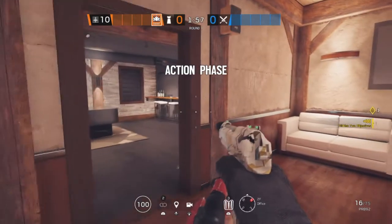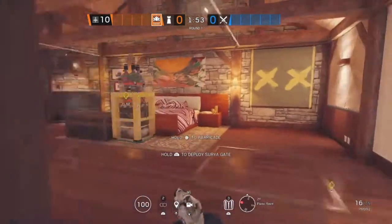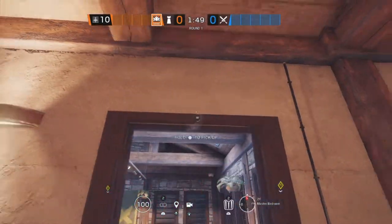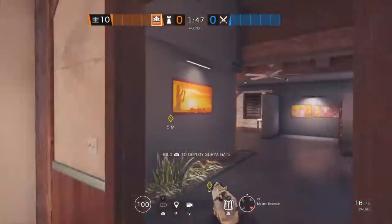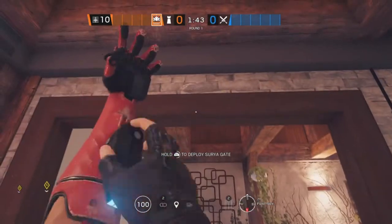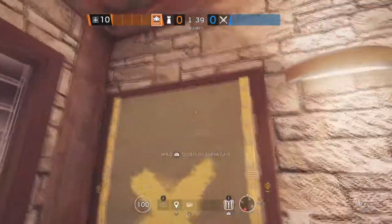The first site on the next map, Chalet, is Office and Master Bedroom. Starting off in Master Bedroom, we're going to be putting an Aruni on this doorway. The second Aruni is going to go in Piano Room on this double doorway, and the last one is going to be in the Office on this doorway.